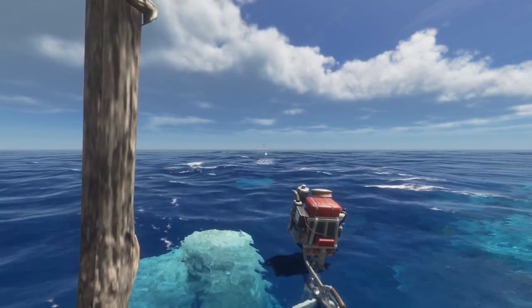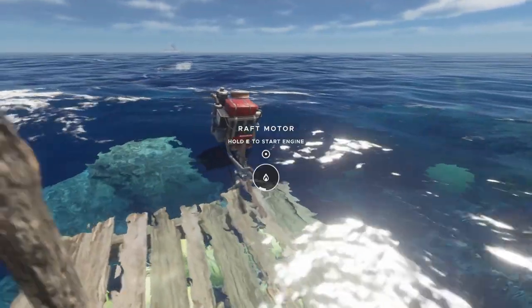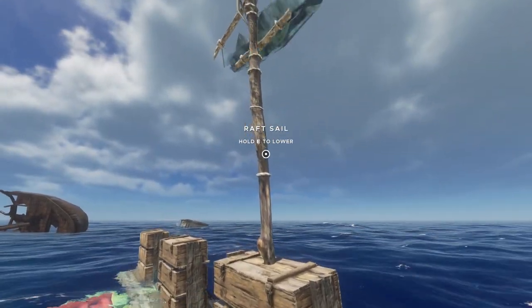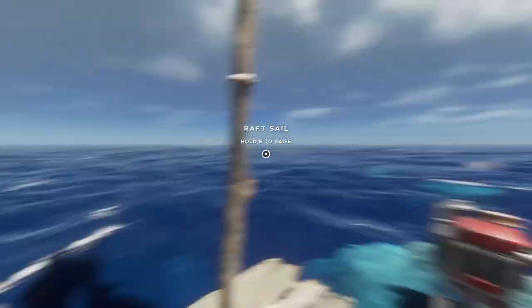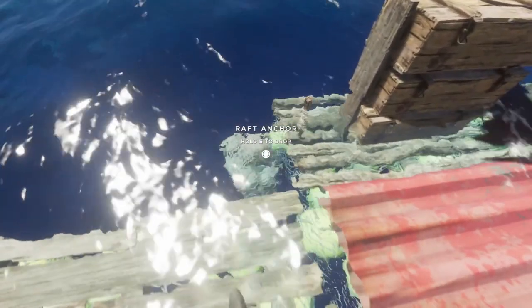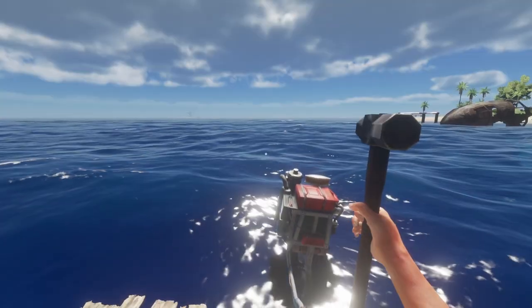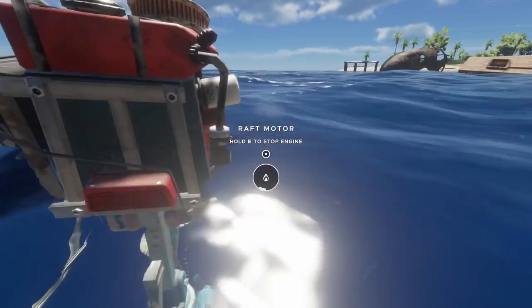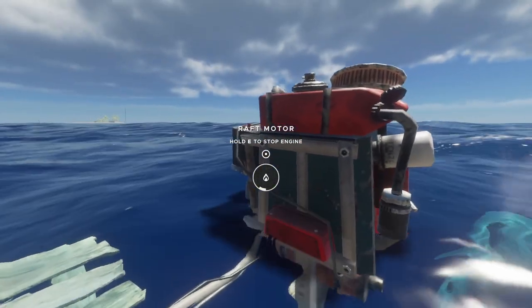A few other things to keep in mind is this rock — I'm probably going to hit it. I'm going to try to avoid it and I think we'll go right, sailing just a little bit to the right. I'm facing the wrong direction on purpose. The reason is traveling backwards gives you a better steering radius.